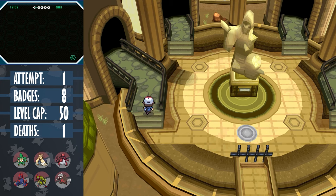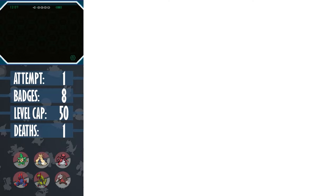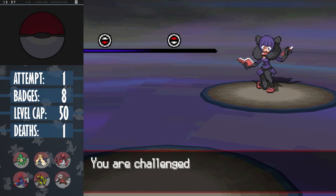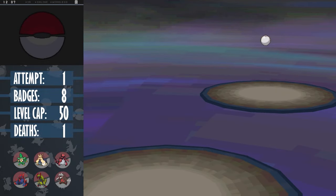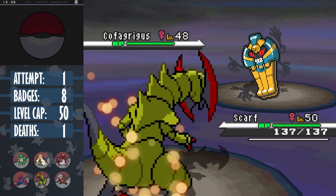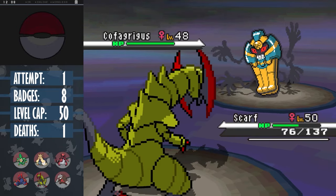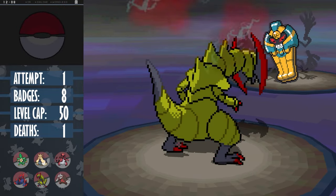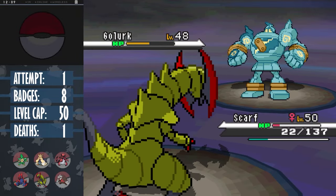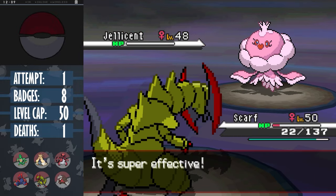I tend to fight them from hardest to easiest, so our first one will be Shauntal. She leads with Cofagrigus and I send out our brand new Pokemon, Scarf the Haxorus. We set up a Dragon Dance immediately. I was hoping Cofagrigus would use Will-O-Wisp to burn out her berry, but it uses Shadow Ball instead, doing less than half. We can stay in for another dance as we get hit by another Shadow Ball. And now Shadow Claw gets the one-shot. Shadow Claw gets the one-shot on Chandelure, and Shadow Claw gets the one-shot on Jellicent. First member down.